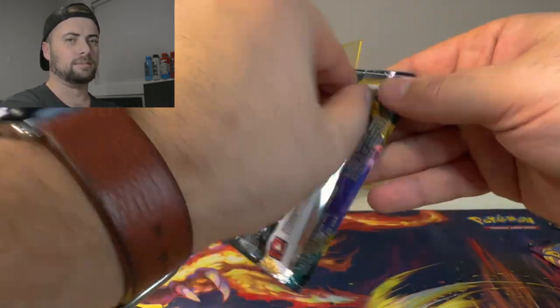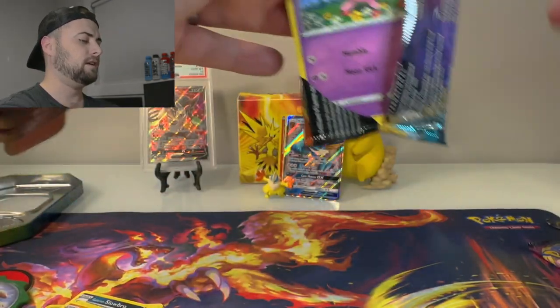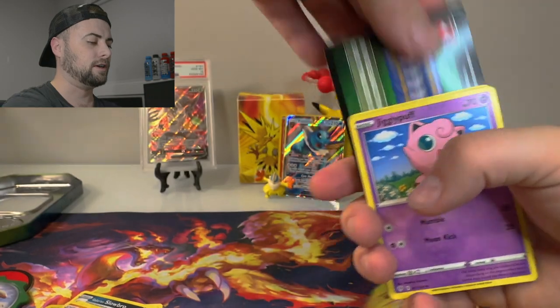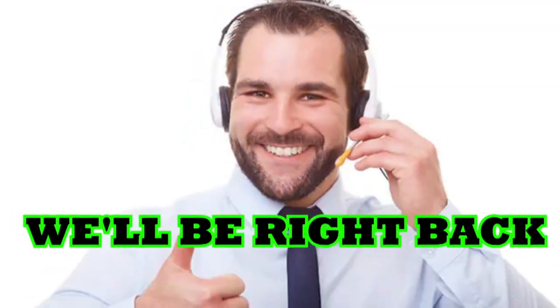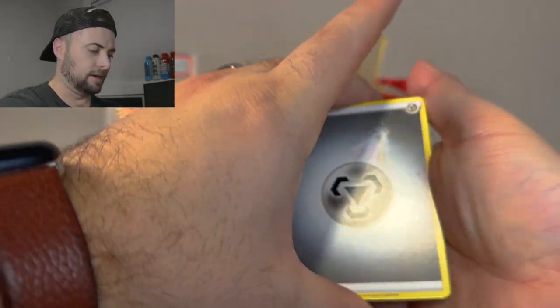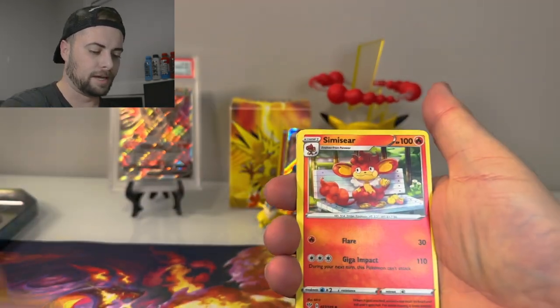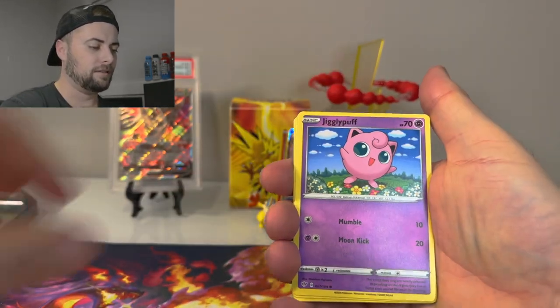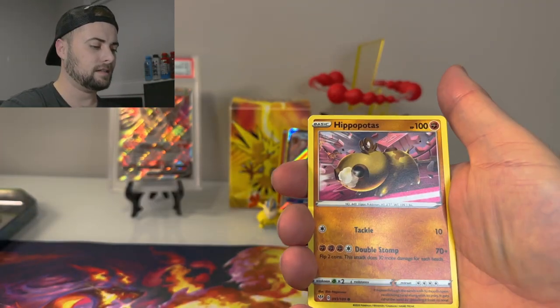Darkness Ablaze — going for that Charizard VMAX card. I already have a PSA one but I'll take a pull on the channel. Oh, never mind — I was gonna say I could clickbait it. Sorry about that, I just got a call from a telemarketer — I said no, I do not want to buy your phone service. Simisear, Vibrava, Jigglypuff, Dino, Skitty, Golett, Hippopotas.